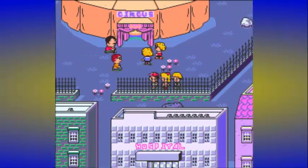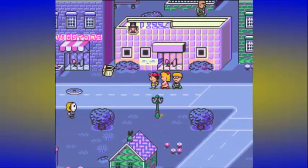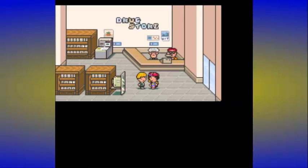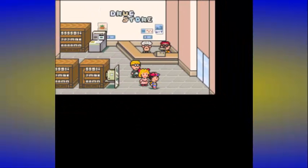Now that the zombies are trapped, the path in the graveyard is clear and we can actually escape Threed. I think we're gonna do that in the next part. So next time on Let's Play EarthBound, we're going to go down that path in Threed, heading to Threed Graveyard and reach our next destination. We'll see you guys then!